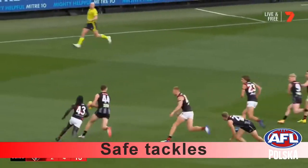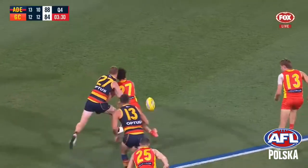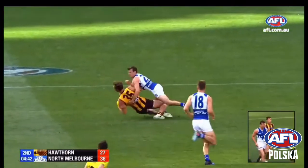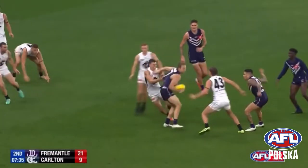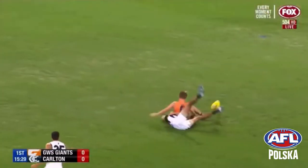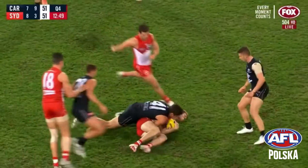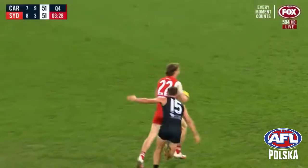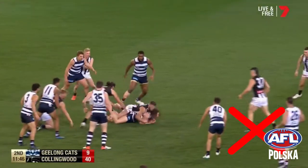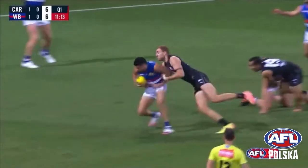Players that are tackled legally must kick or handball the ball before they fall to the ground. If they are tackled immediately after taking possession of the ball and don't have the opportunity to dispose of it, the umpire calls a ball up. If the ball is knocked out of the hands of the player by the person tackling them, the umpire will call play on. Players that are tackling another player cannot fall into the back as this is considered a push. A common tactic is to spin as you tackle.